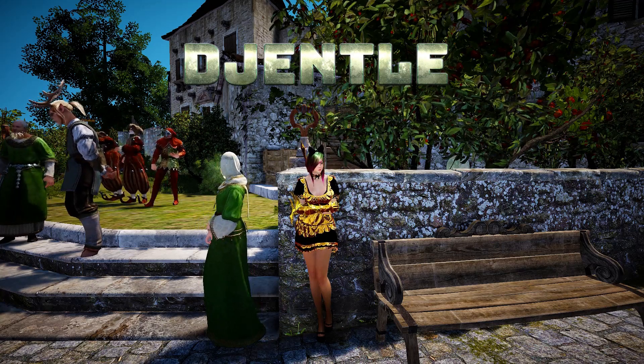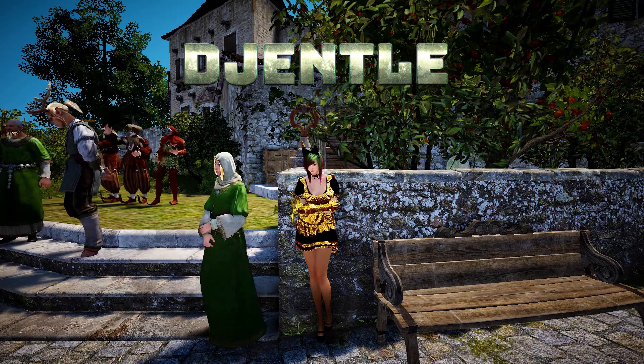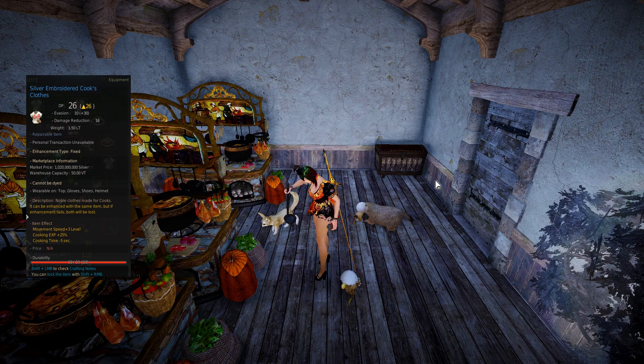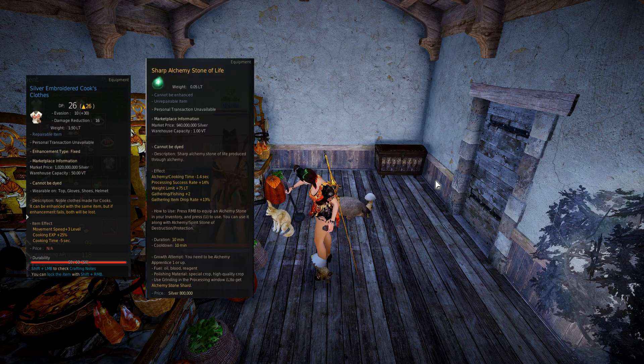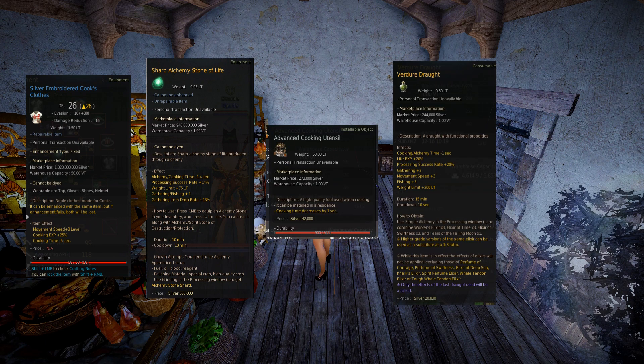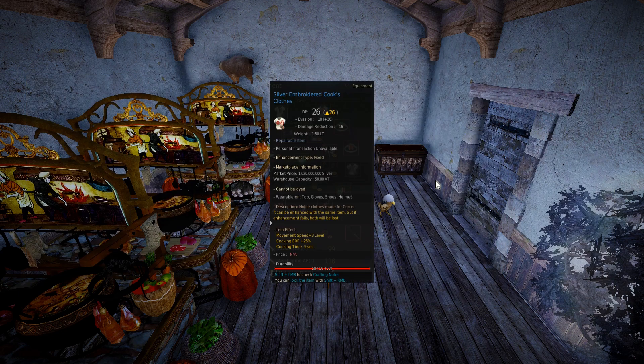What is up everyone. As the title suggests, I will show you how to get one-second free-to-play cooking. This is how I do it: I use plus four silver embroidered cook's clothes, a sharp alchemy stone of life, advanced cooking utensil, verdure draught, and seafood cron meal. You can find all of this on the central market.